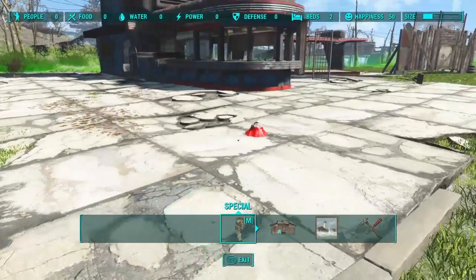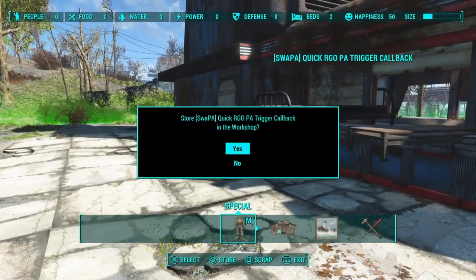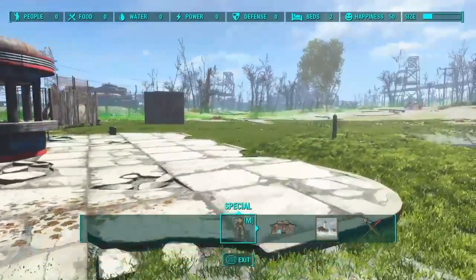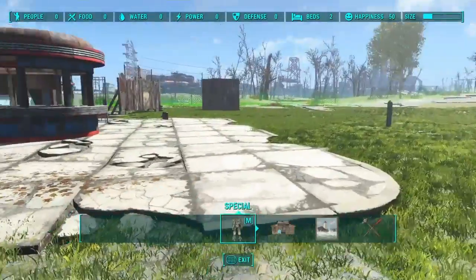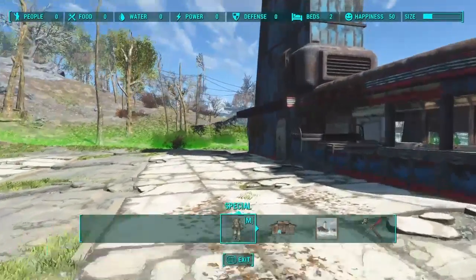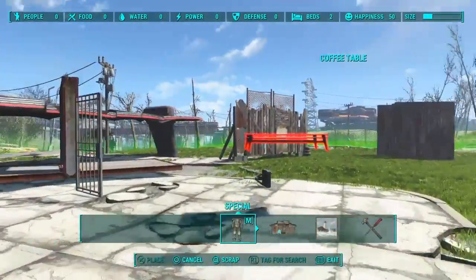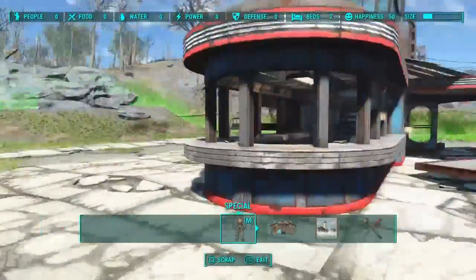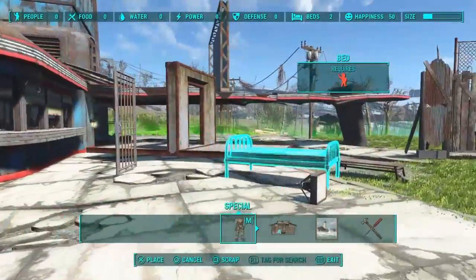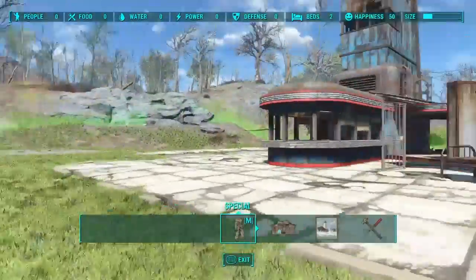Now we can just store this — and I guess you do have to store the button. The author actually didn't show that in his tutorial video — he placed the items and just left the trigger and the button floating there. But do make sure if you store the button, you store the trigger first. I did encounter a problem with storing the button, but it was when I didn't store the trigger first. Lacking clarification, that's how you do that.